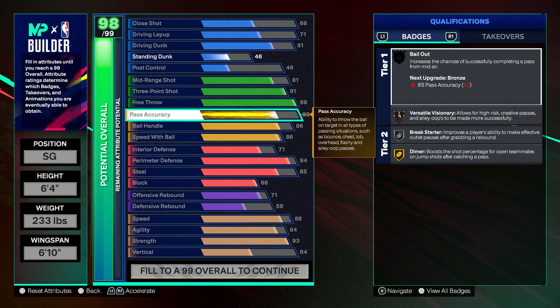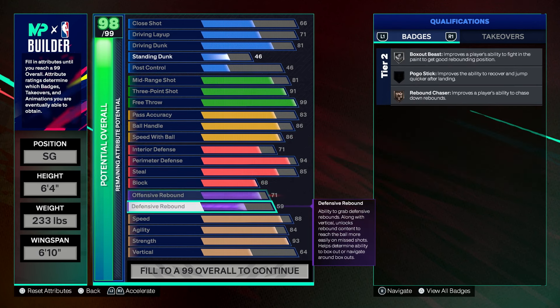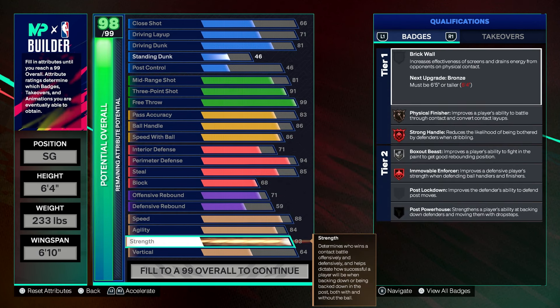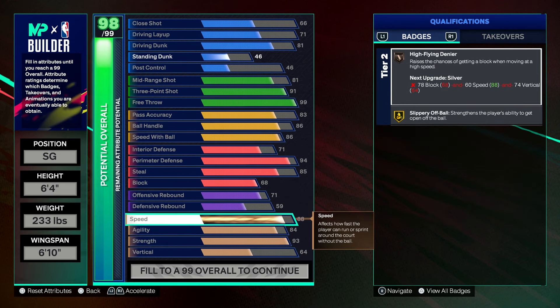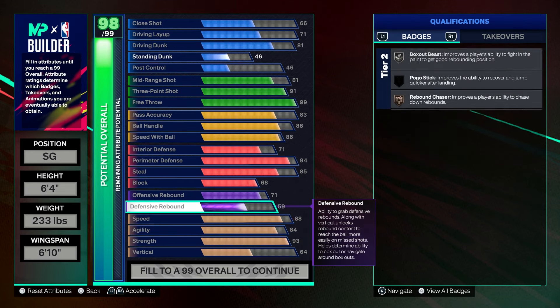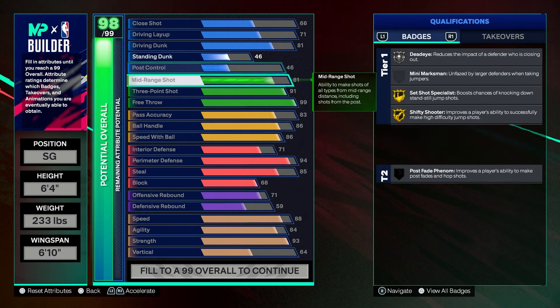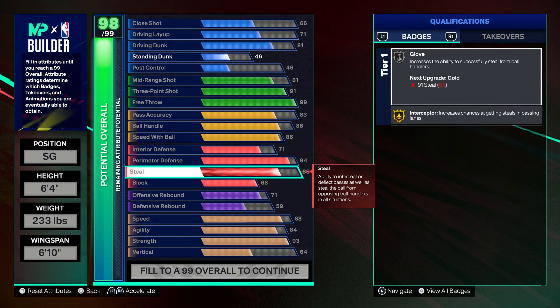You're still gonna get steals and still have 93 strength with Stronghandle. The only difference is you don't have as much speed. You still get the same threes, ball handle, and perimeter defense. You get a little better interior and a little better standing dunk. You also get Gold Shifty Shooter, so you can fade in the corner and use cap breakers.